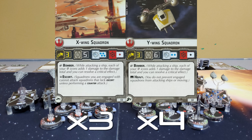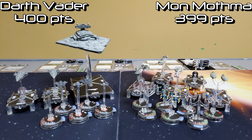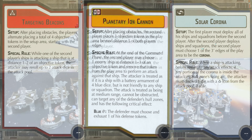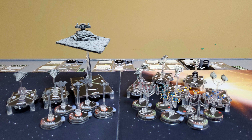For Rebel squadrons, we have three X-Wing squadrons and four Y-Wing squadrons. For the point spread, I came in right at 400 points and Robby came in at 399. Robby chose to be second player, and his missions were targeting beacons, planetary ion cannon, and solar corona. I chose targeting beacons — after we place obstacles, we alternate starting with Robby placing four objective tokens. Any time Robby's shooting one of my ships and my ship is within distance one to two of an objective token, he can choose to reroll up to two attack dice.